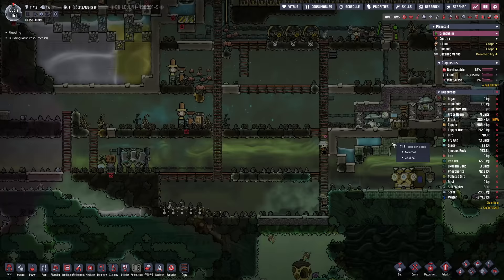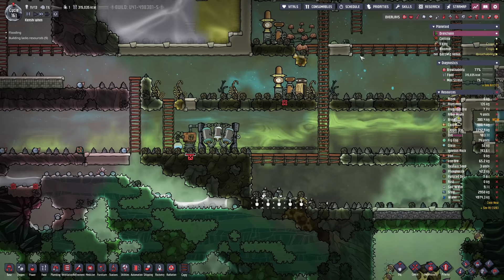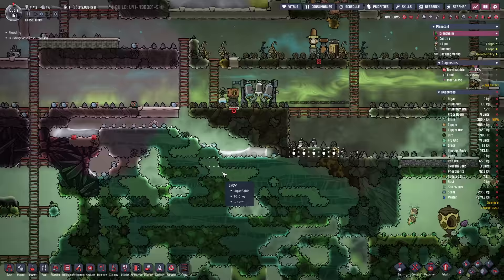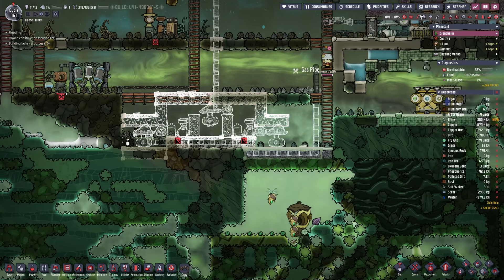We should probably finish off our electrolyzer setup over here. We put the water sieve and the carbon skimmer up there, and they basically have not been in carbon dioxide for so long that the water in the pipes froze. But on the bright side, we're going to use that chill to cool down our oxygen, so it should be fine. This might take a little while to build, but we're going to have the chilliest oxygen you could ever hope for.